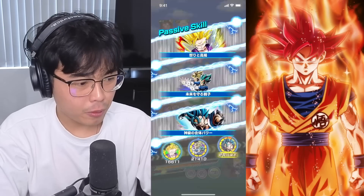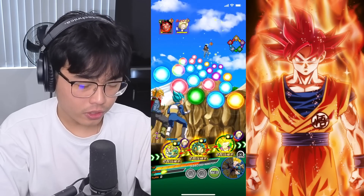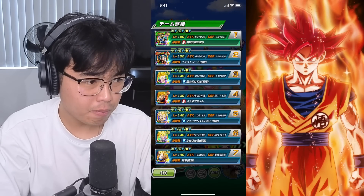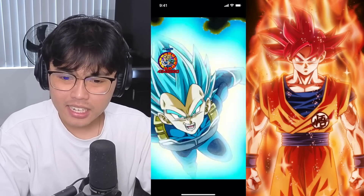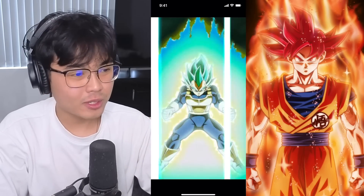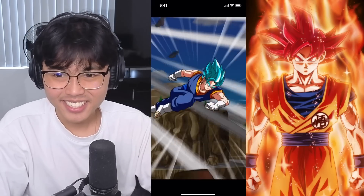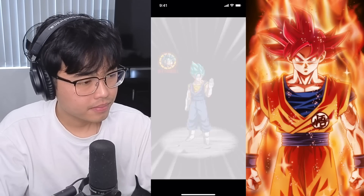I wish I had that Goku a bit more duped out, though. I would probably have Gohan instead of Goku, just because he's actually a little bit more reliable. And I think he supports... it's Physical and TEQ, I think, and AGL. I think it's AGL, Physical, TEQ. I forget what three types he supports. I know it's TEQ, and I'm pretty sure it's Physical as well. I just can't remember the third type off the top of my head.